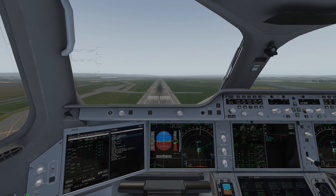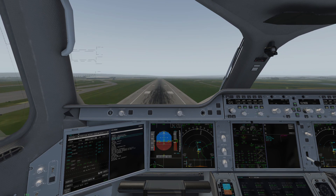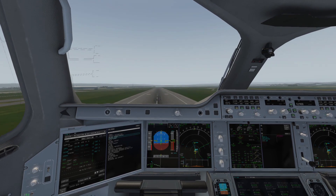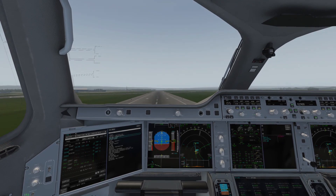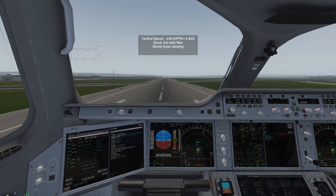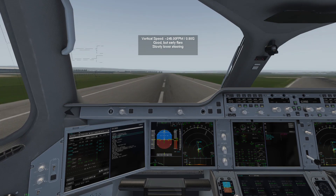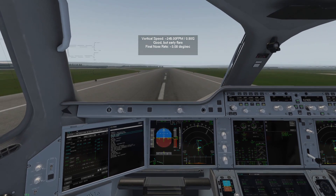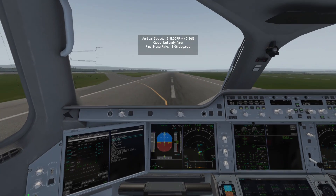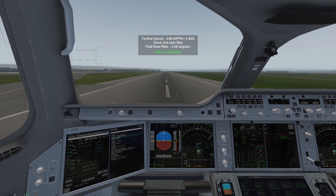Around this height the aircraft enunciator goes to land mode. Manually bring the throttles back and apply reversers as soon as we land. During rollout, turn the autopilots off, set flaps back to clean, and clean up the spoilers.